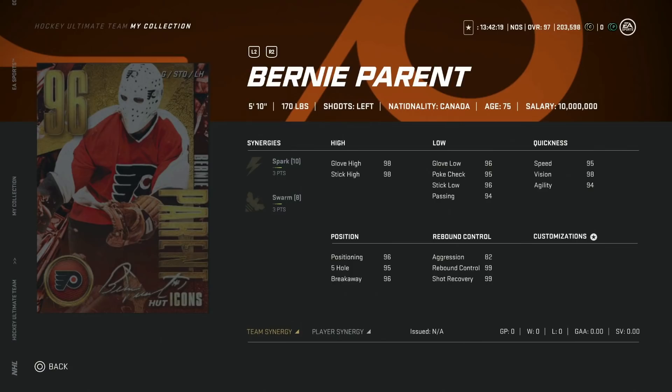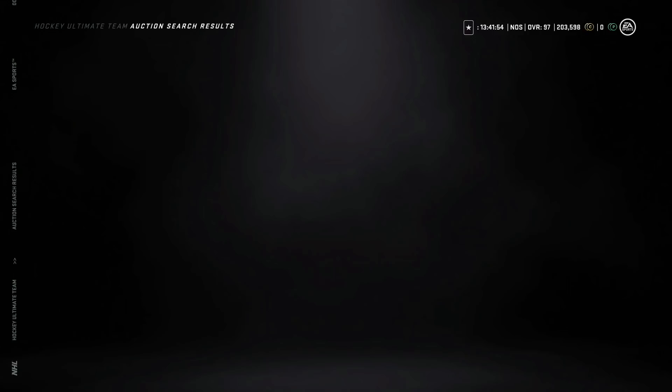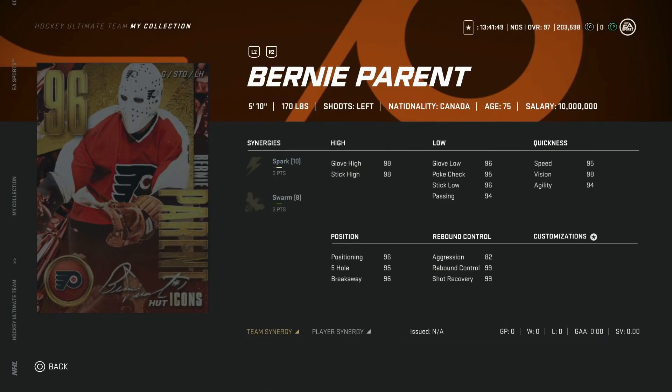Next is the 96 Bernie Parent — a 5'10" 170 goaltender, so obviously you can't start him. He does come with three to Spark and three to Swarm, which is very good value since those are two team-based synergies. Swarm I'm not as high on, but Spark at least helps people get out of synergy prison. There's no way I'd recommend making him due to cost — only buy him as a backup.